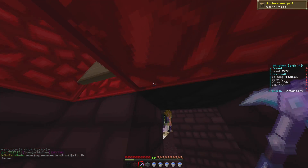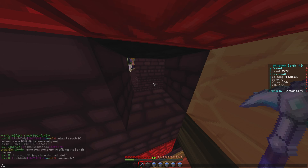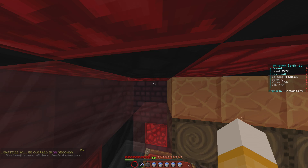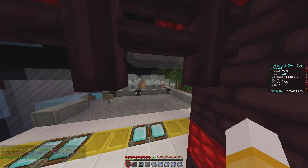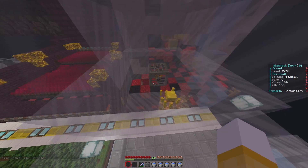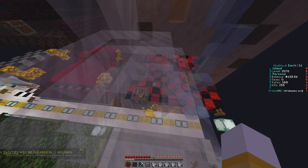I really like mix-matching the colors so it matches the theme and everything. Let's go back up here - that blaze is still there, probably getting stacked up which is good. Now we need to make sure the water moves the blazes over into this corner.